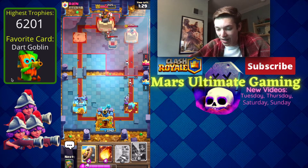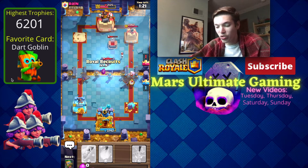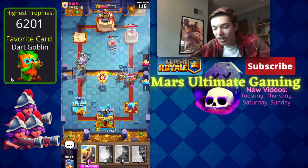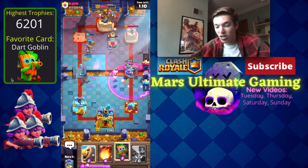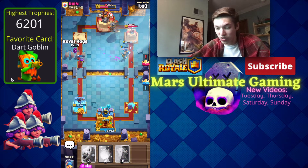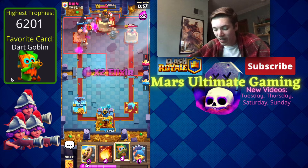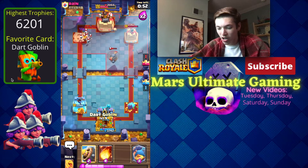He's going in with a Lava Hound. If we can get Royal Hogs coming in here we're pretty well off. Let's go in for Recruits — I knew he was going to try to commit elixir to kill the Musketeers. The Lumberjack targets the other Musketeer, which is unfortunate. But that's still good defense. We go in for Royal Hogs with the Musketeer — the Flying Machine stays so the Musketeer targets it and mostly destroys it.